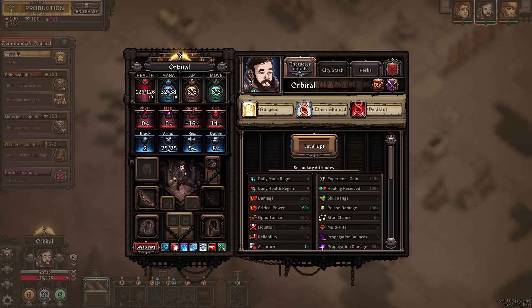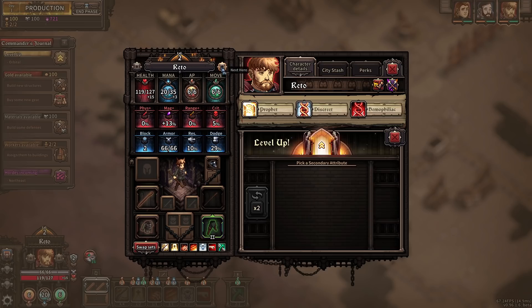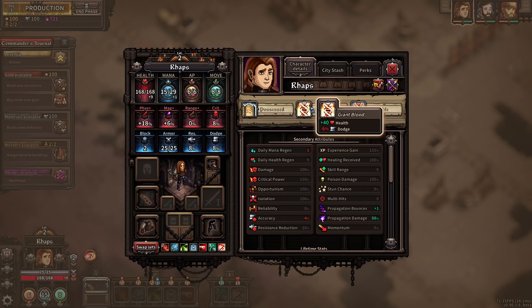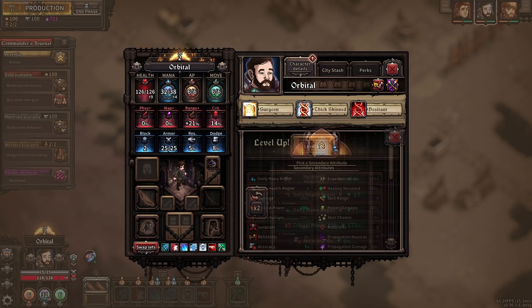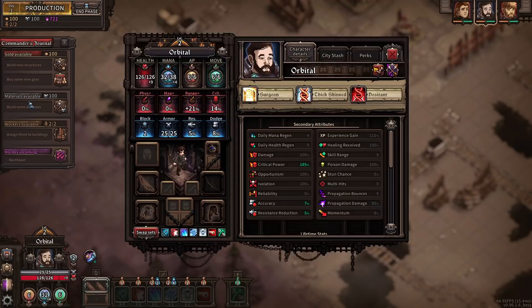Move points? I'm not so worried about move points on you if you're going to be our ranger. Let's go with range damage up. Minus 20% critical power is his downside. Oh my god — I am such a bad tank. More health, less dodge. None of our characters are really suited for what they're doing. But hey — let's go for a little bit of critical power to hopefully balance out that critical loss there.